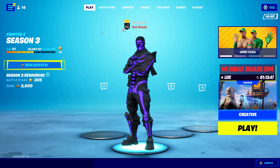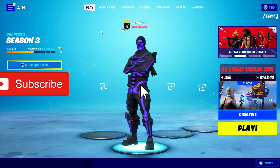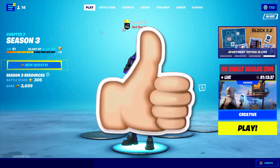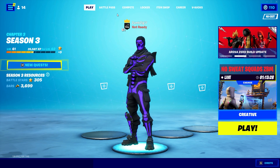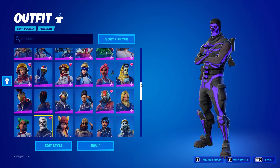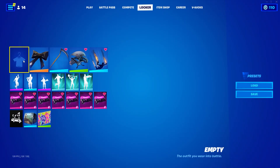Alright guys, now we are in the Fortnite lobby so we can start this glitch. The first step is to make sure you are subscribed to my channel with notifications turned on and make sure you have dropped a like on the video. After that we can begin with the next steps. So next thing you want to do is simply head over to your locker and click on your skins. What you want to do is scroll all the way to the top and make sure you are not wearing a skin for this glitch, so click the x and become a default just for now.